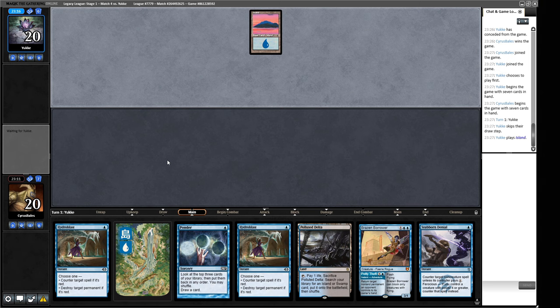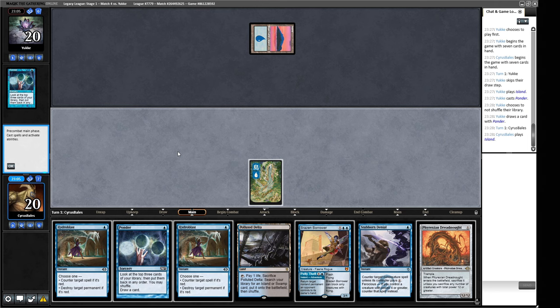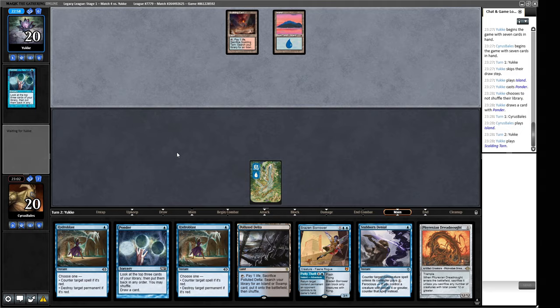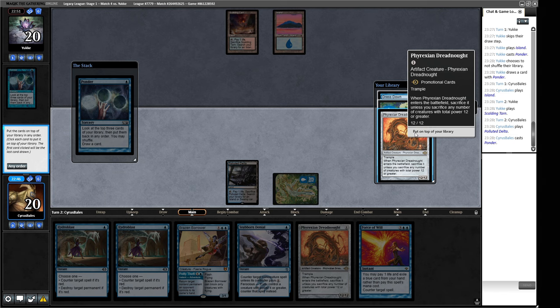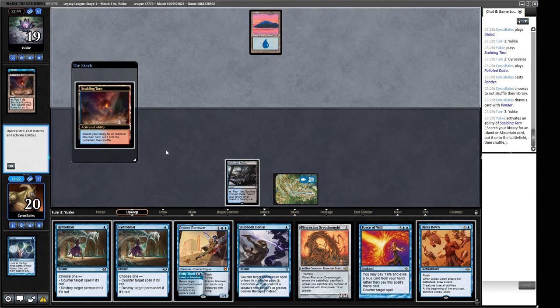We have a choice of holding up Stubborn Denial or just playing out our Ponder. I think we're just going to hold up interaction here — next turn we can play our Ponder and try to improve our hand. That's a big improvement from where our hand was a second ago. A Dreadnought we do not want with Dress Down though. We could Dress Down into double Dreadnought on the following turn. If we crack this we don't get to do that. The things I would like most from this is the Dress Down, then the second Island. Let's think about this for a second to make them worried about the Stifle, and then we'll let it go.